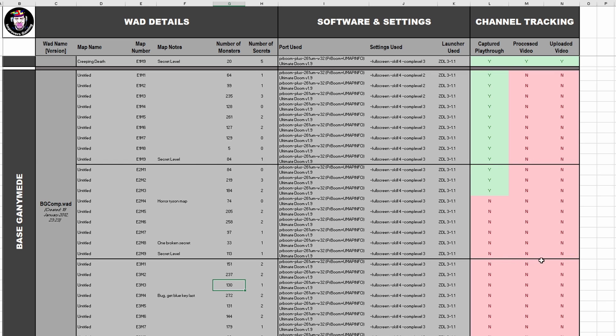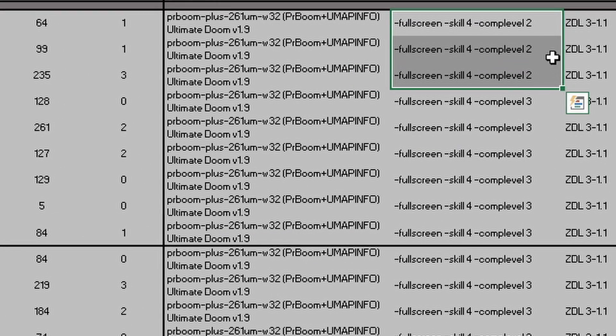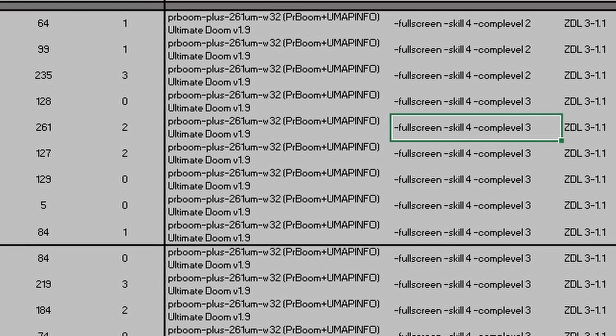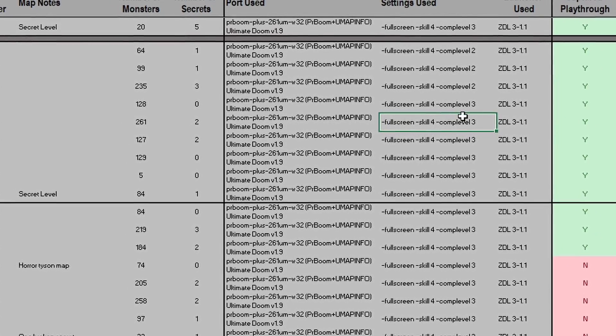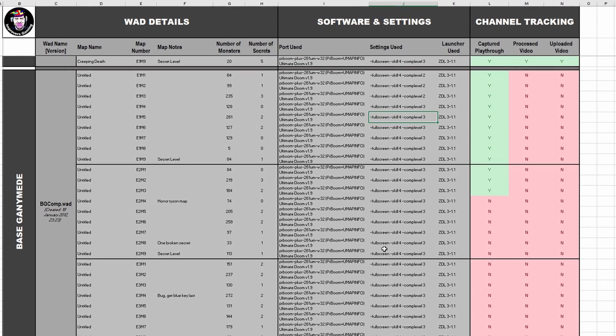All the WAD details and software settings are in my sheet, which I update as I go. I've already started recording — finished most of episode one and started the first couple of episode two. One quick note: for the first couple of episodes I used comp level two instead of the recommended comp level three. The distinction is modest, mainly affecting the bouncing mechanics of lost souls, but I'd recommend using comp level three.